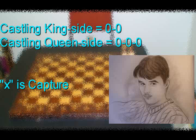For special moves, we use special lettering. For castling, it's 0-0. For a capture, we use the X sign.